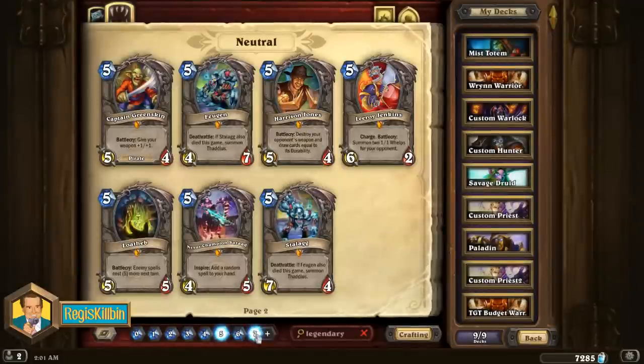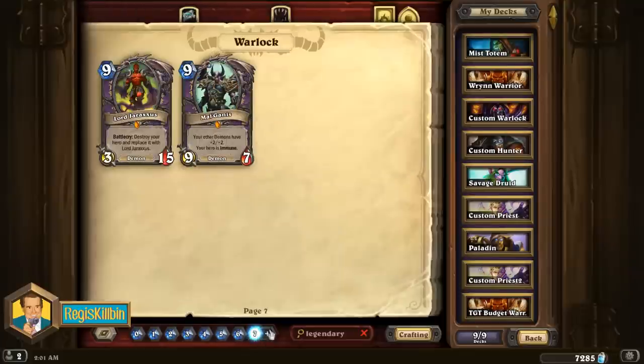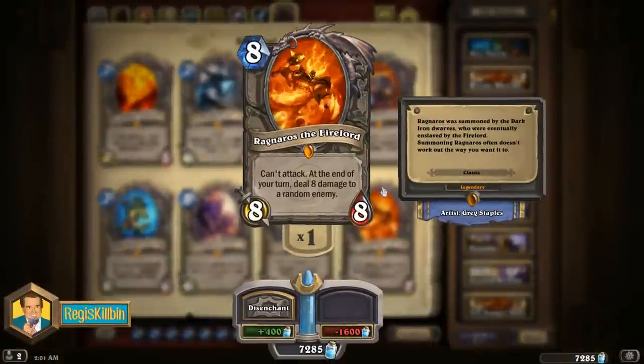Number six: the sixth best legendary to craft is the almighty Ragnaros the Firelord. This eight mana 8/8 minion can't actually attack, but at the end of its turn it does eight damage to a random enemy. Ragnaros used to be even better than he is now, but he's still a good fit in late game control decks and very powerful when he's able to stick. That eight damage can add up, and if they don't have an answer, Ragnaros will generally win games all on his own. He only shows up from time to time now, but the average value is so high and he's such a fun, unique part of Hearthstone history that he deserves a spot on this list.